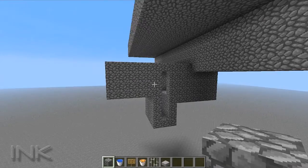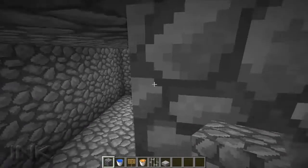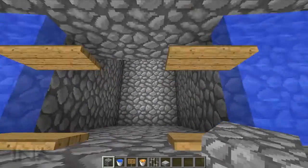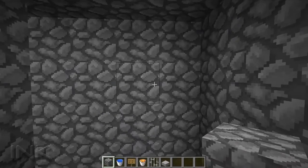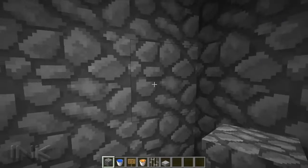For the killing chamber, just below the center point of the trap, we need to come down about 4 or 5 blocks or so — that's where they'll fall down. There will be water in here pushing them in one direction, and up against this wall will be the actual killing chamber.